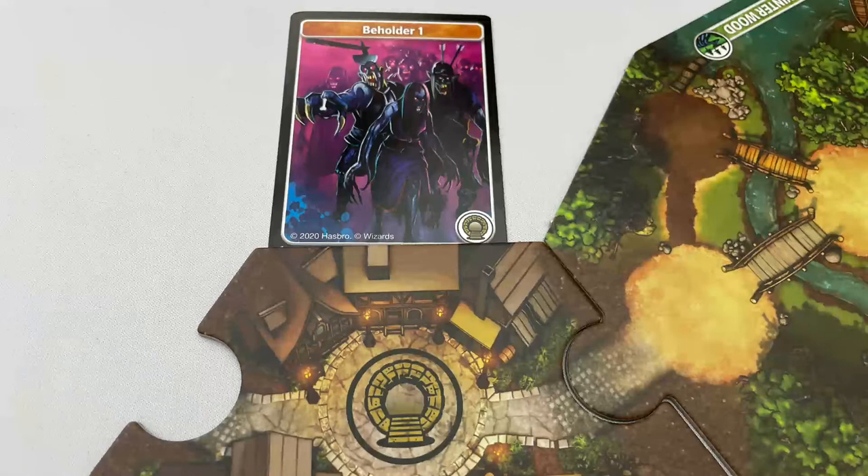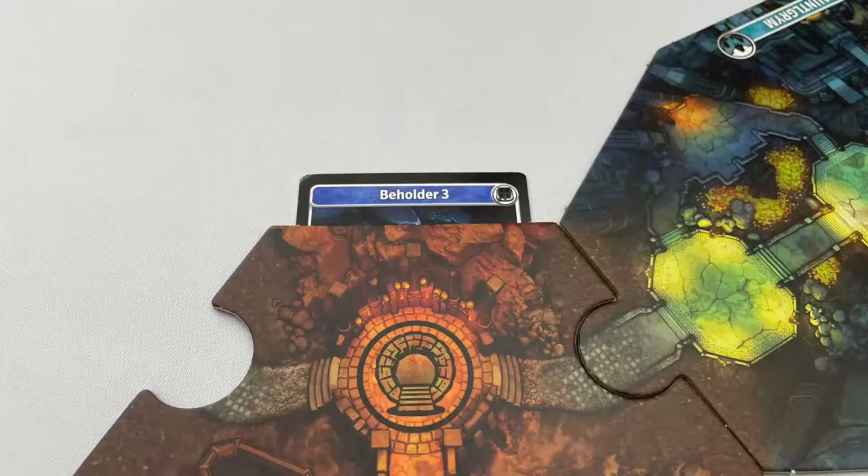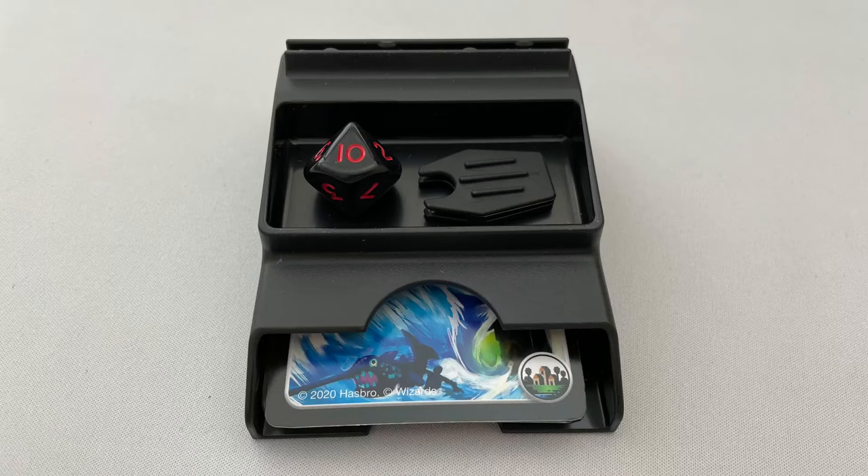Put the gatekeeper number 1 card face down next to board 1 near the flat edge behind the gatekeeper space on that board. Put card 2 under the next board and card 3 under the final board. Shuffle the 4 adventure decks and put the adventure deck with a symbol matching the first board in the deck holder. Put the D10 and clip in the top, and give it to the oldest player who will start the game as the DM, the dungeon master.